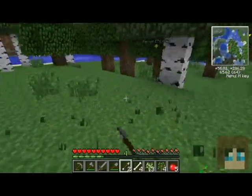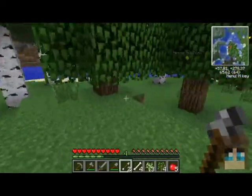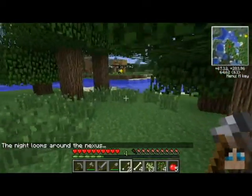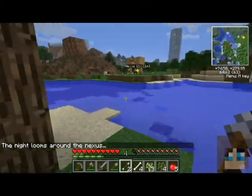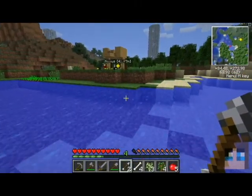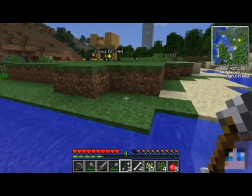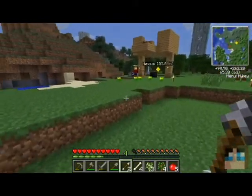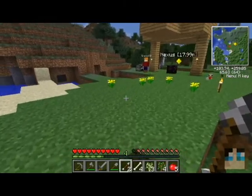I'm going to mine up some cobblestone and start working this mine over here. It looks like tonight we're going to get another attack. The attacks come between two to three days. We're going to make some more torches. Some nights you may get a couple nights where you don't get attacked.